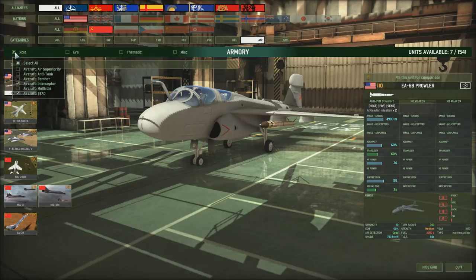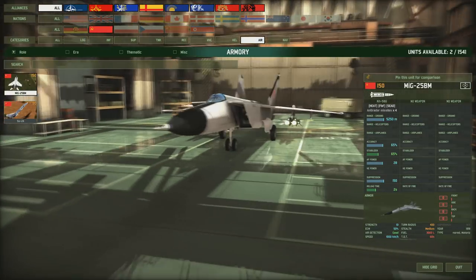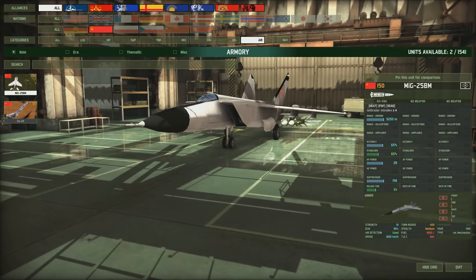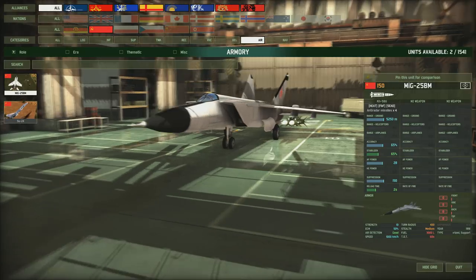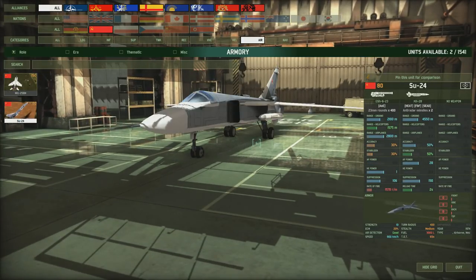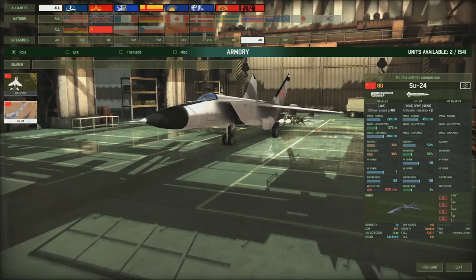For Russian SEAD aircraft, the best one is probably the MiG-25BM - somewhat analogous to the Raven. It has a decent range of 5,250 metres, very nice accuracy and stabiliser, nice ECM, and good speed - making it a pretty solid aircraft for 150 points. It can't defend itself while on a mission though. The Su-24 has a slightly lesser range of 4,550 metres - more analogous to the Prowler - with nice accuracy and stabiliser and a minigun for minimal self-defence, but only an okay ECM, making it much more vulnerable. The MiG-25BM is clearly the better of the two.